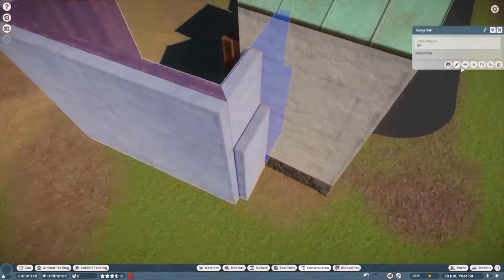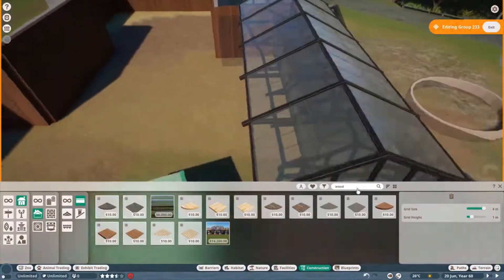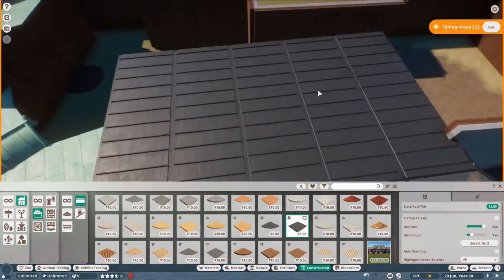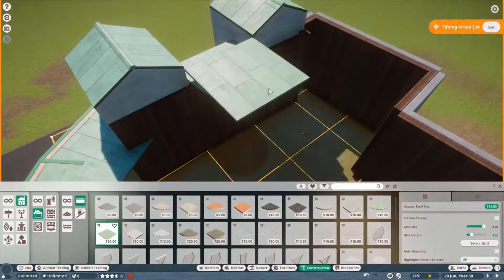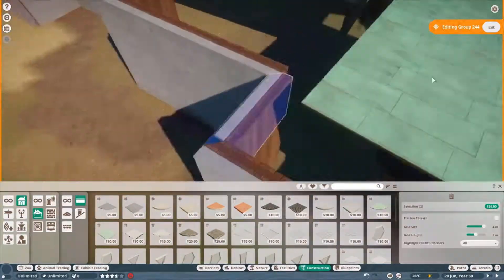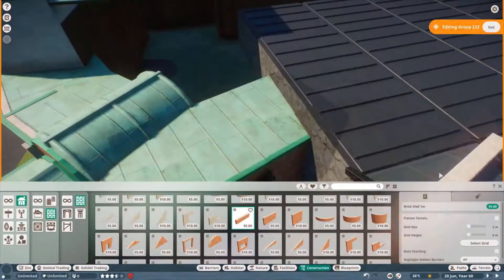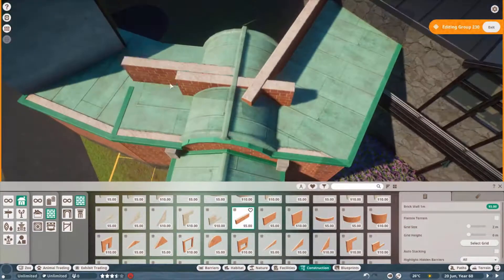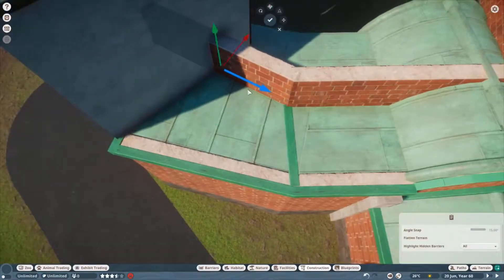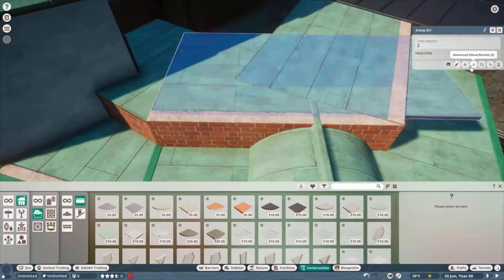I start making this, and it was really a faff to be honest — quite irritating to get it all right. But as you can see, I build this wall and I really like how it turns out. It's really cool — there's another layer which gets it to the front, and then that gets it to the top. I put windows on there at the bottom and it just looks so nice.